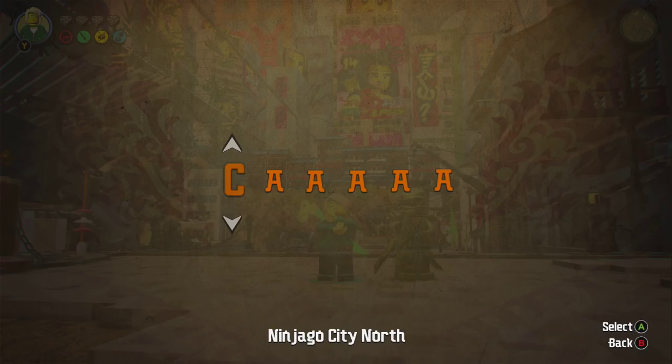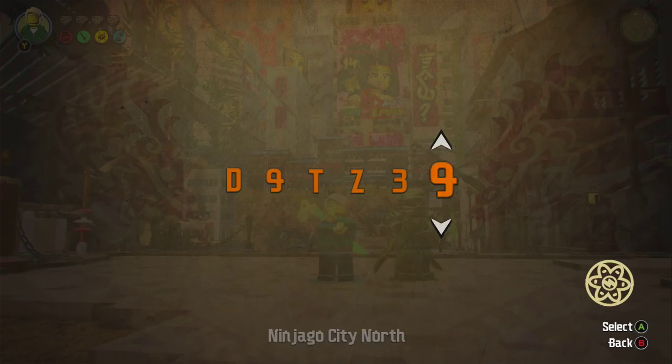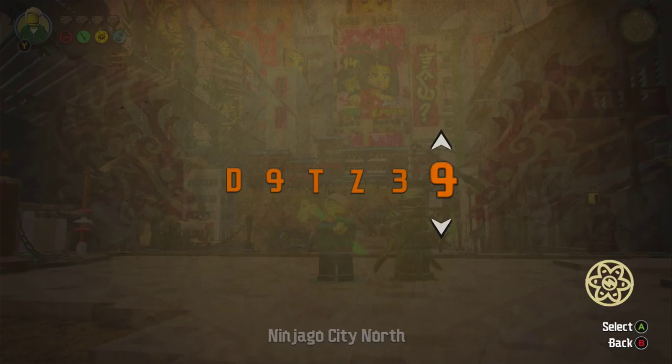But he claims he has a code, so let's try it: D, 9, T, Z, 3, 9. Whoa!